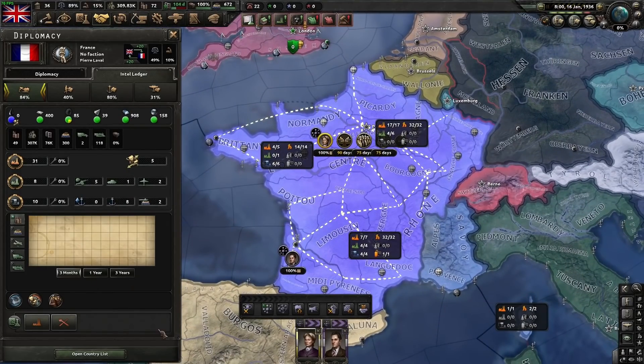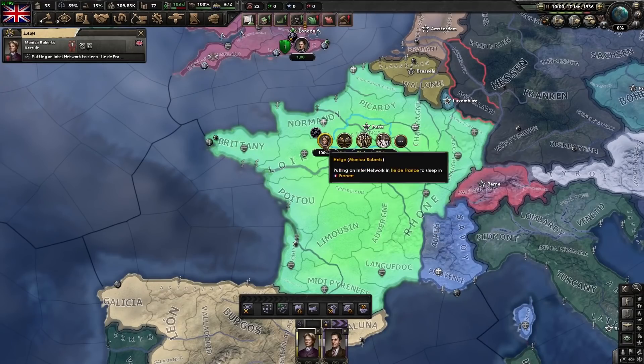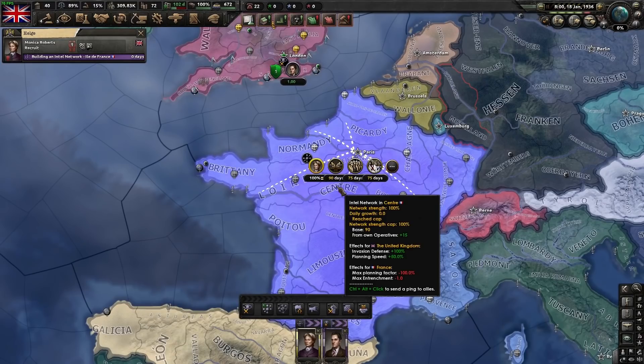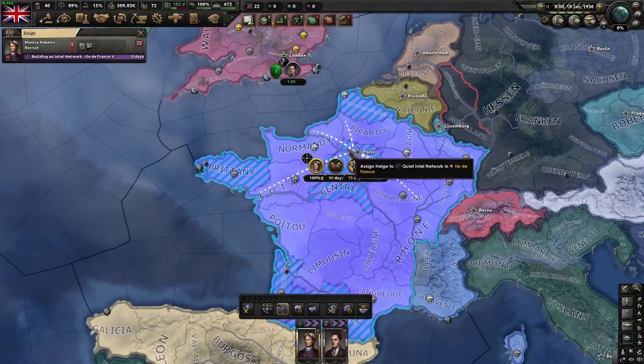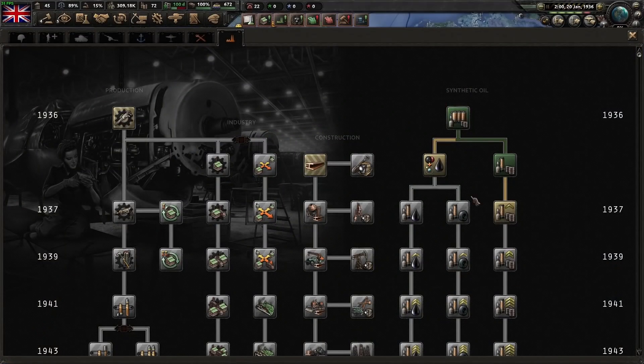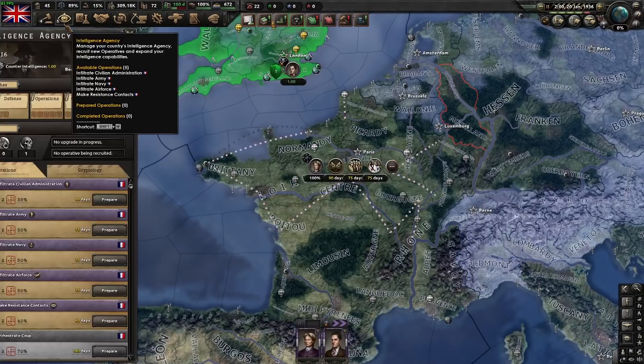Now that we have a full intel network, we can put them on a quiet network. This means we no longer get the active bonuses from the spy network — the reduction to planning bonus and the minus 1 max entrenchment, which is literally 1. If they have 10 entrenchment, it's reduced to 9, so instead of a 20% bonus in combat they get an 18%. You do get extra invasion defense and planning speed. When on a silent network, you still get all the bonuses from the intel network — you just lose that active bonus. Now that we've gotten it high enough, we can see what they've researched in engineering, industry, and navy.